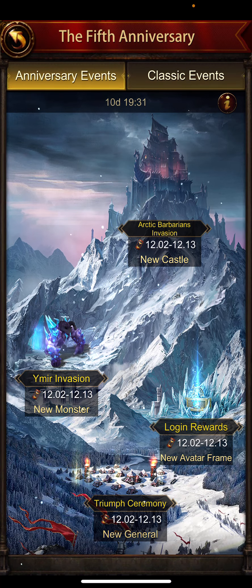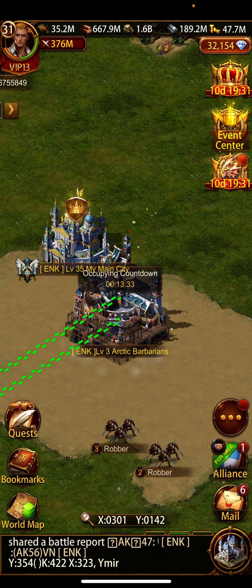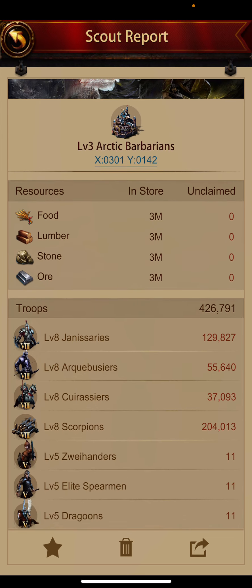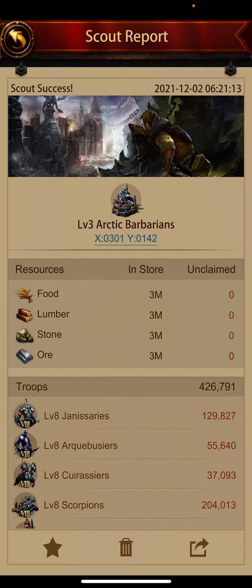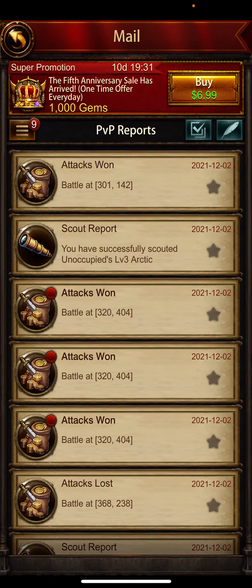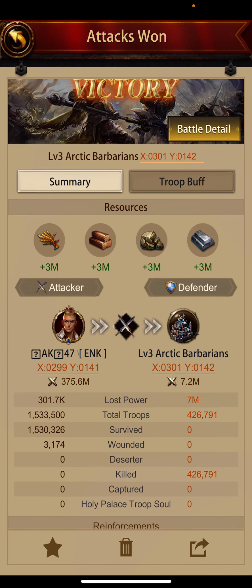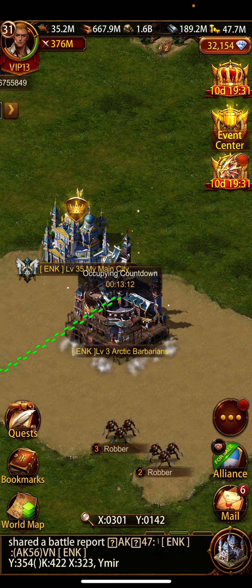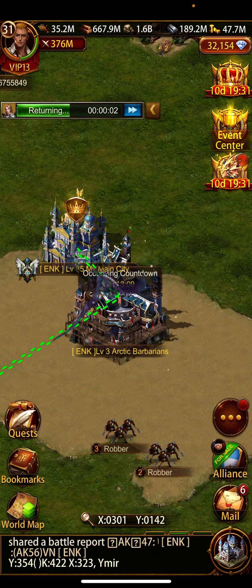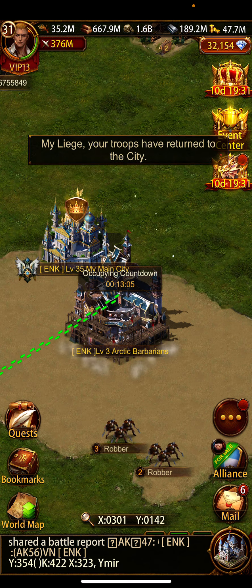I am occupying this building — I have attacked already. I scouted this building before the attack. It had less troops and three million each resource. When I attacked, I claimed all the resources and killed all the troops. I'll recall my troops so you can see.